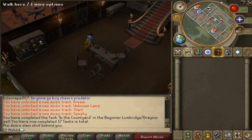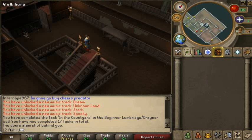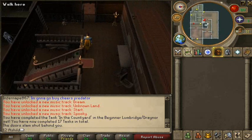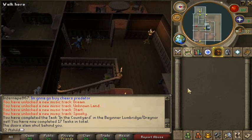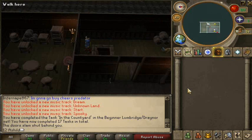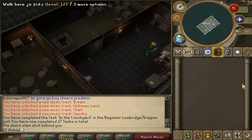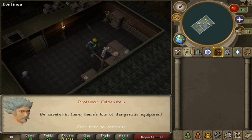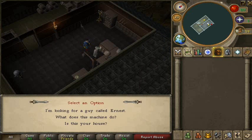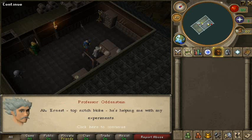You go up the stairs, turn left, and there's a short ladder which you have to climb up. Once you're up the ladder, on your left there's an open door and there's a white-haired guy with a white jacket — that's the professor. Talk to him and ask about Ernest.